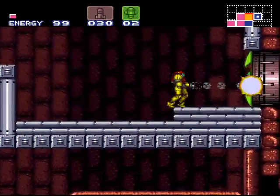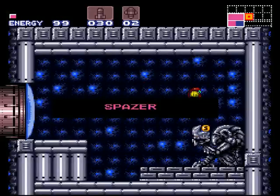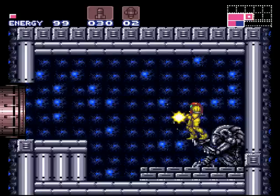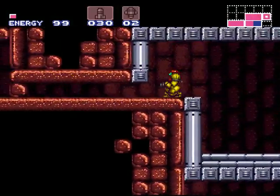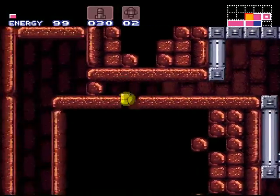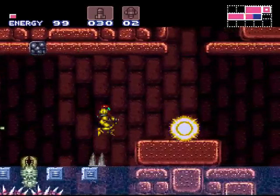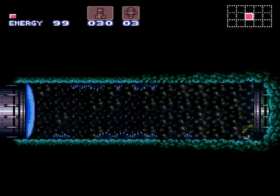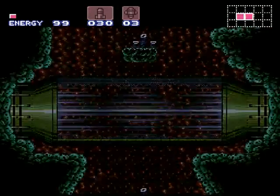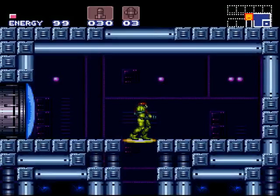Up here we've got something that was semi-discreetly hidden away. What could it be? Spazer — our second beam upgrade. Here's where the beam really starts to shine. It's combining beam upgrades, and before Super Metroid we couldn't do this. We couldn't combine our beam upgrades for maximum effectiveness — we could just use one at a time, and it would always be the last one we got. Or, as I like to call it, the ice beam, because it was incredibly important.